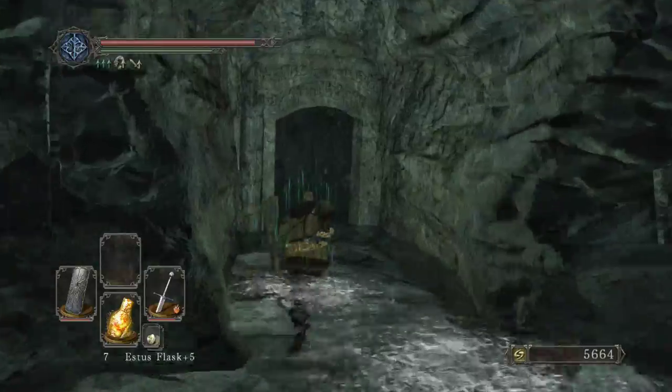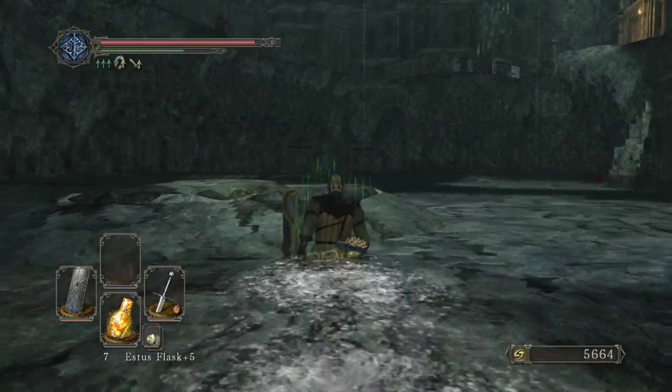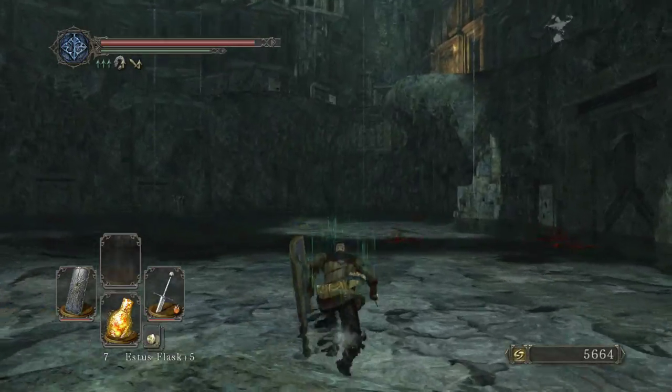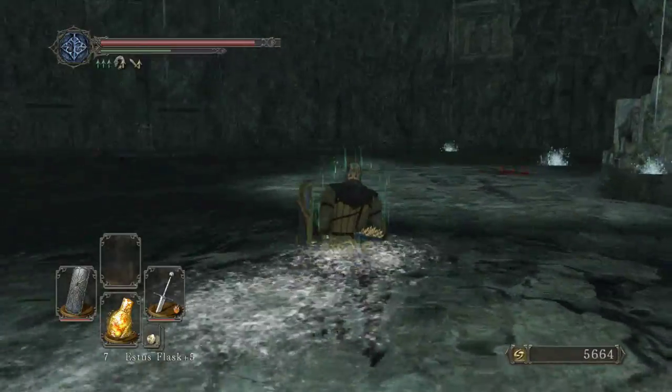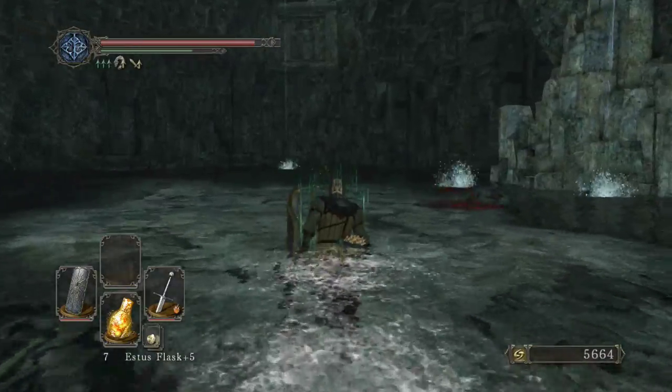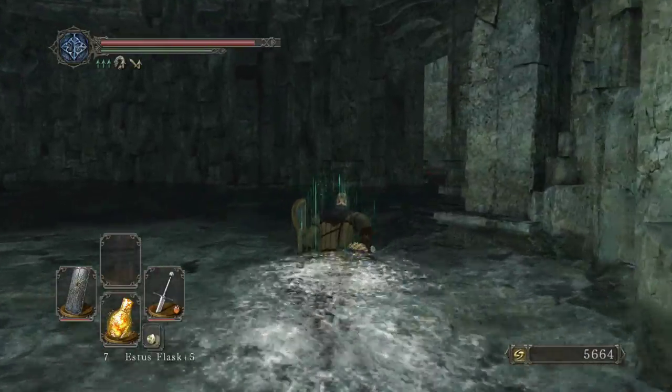All this water really gets annoying — it restricts your movement a lot. There are plenty of doors around here and spots to use the Pharaoh's lockstone. I am currently not using any, just trying to see where the regular path takes us.